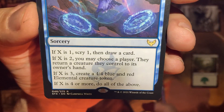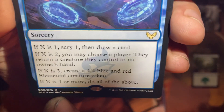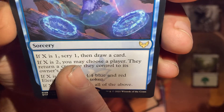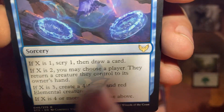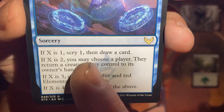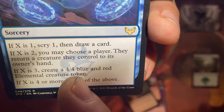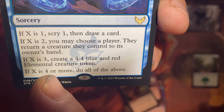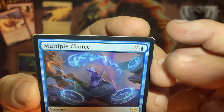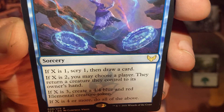Multiple Choice — you pay one blue and X. If you pay four or more, you get to do everything. Pay one: scry one, draw one — you've got an opt. Pay two: target player returns a creature they control to hand. If X is three: create a 4-4 blue and red elemental token. And if you paid four, you get to do them all — one blue and four, all three effects. Multiple Choice — I'll do all of the above.